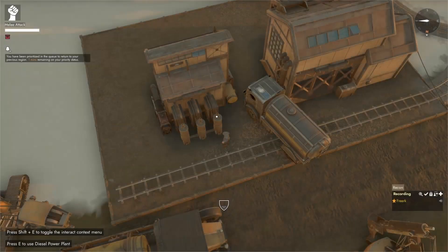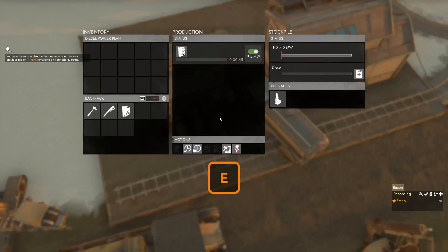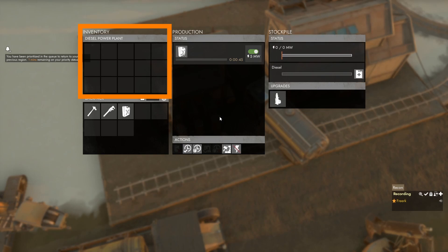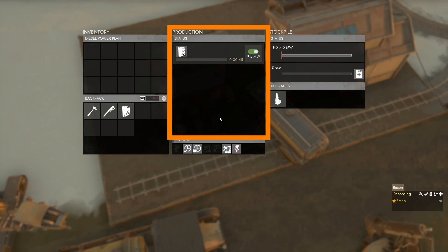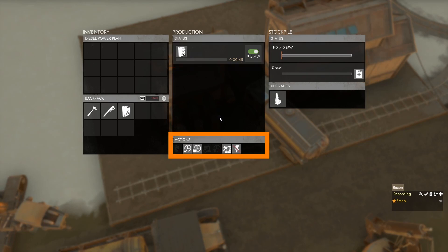When we finish building the diesel power station and press E to open its menu, we can see on the left side we have the inventory. In the middle is the production panel, which shows which recipes are available. Right now the only recipe available is to turn diesel into five megawatts of power over 45 seconds. In the middle is also the actions panel.